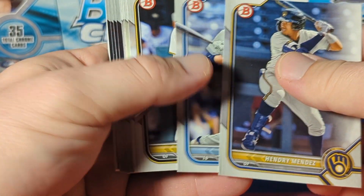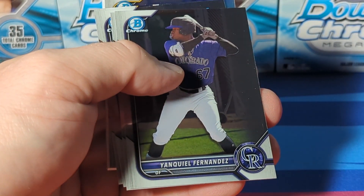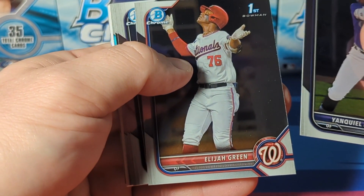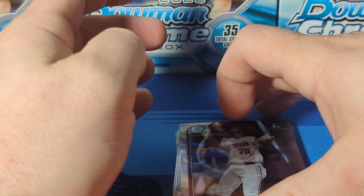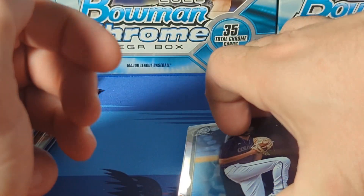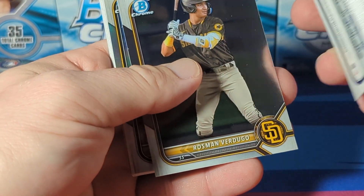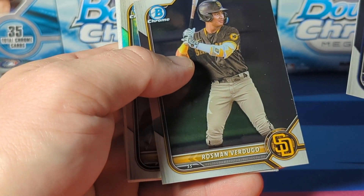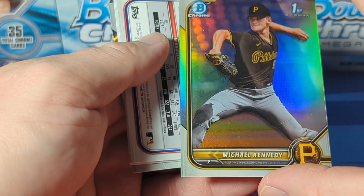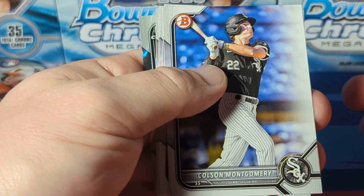Mendez, Mazzardo, Gonzales, Sterling, James Wood, Fernandez, Elijah Green - one of our top guys, set him aside. That one seemed thick for some reason. A refractor of Michael Kennedy. Colson Montgomery, Colson Montgomery Baker.